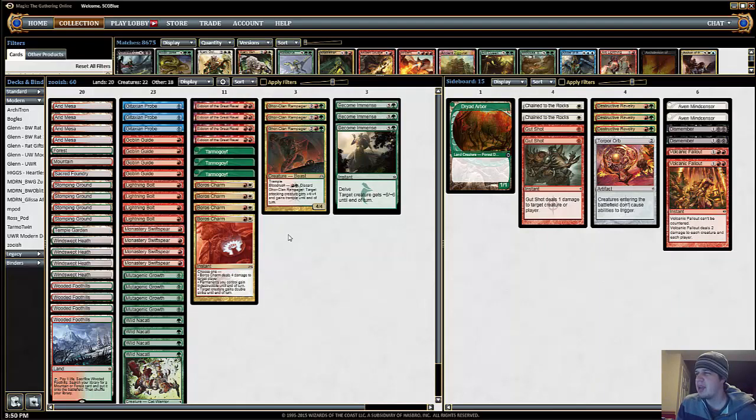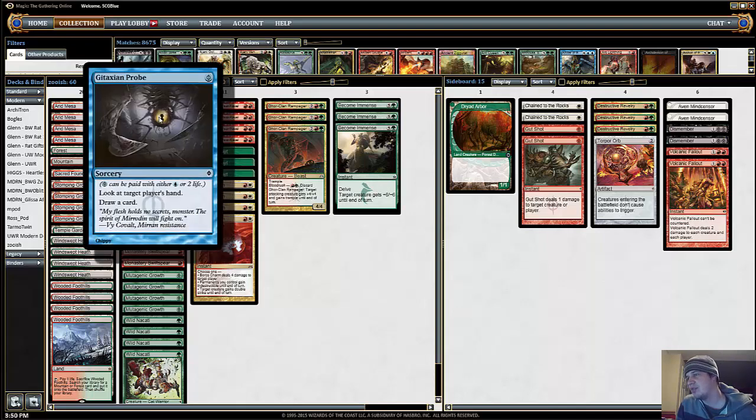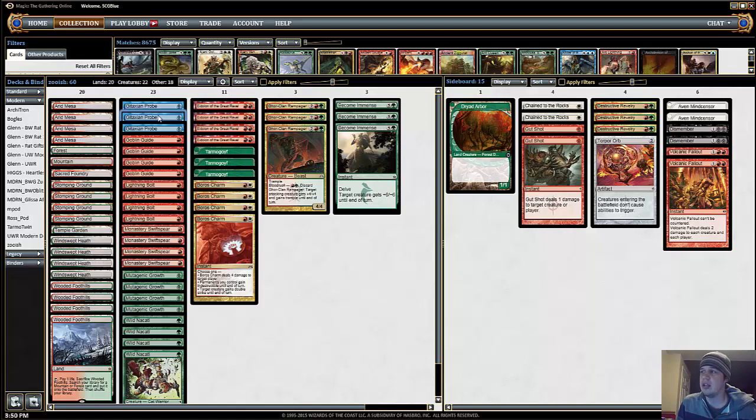The changes I made were just adding some Gitaxian Probes. It felt like this deck could use another free spell — for delve, for Become Immense — and the information might be kind of helpful, just being able to tell when you can afford to go for it.